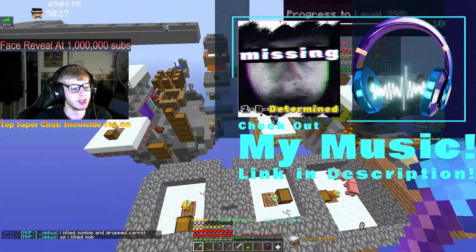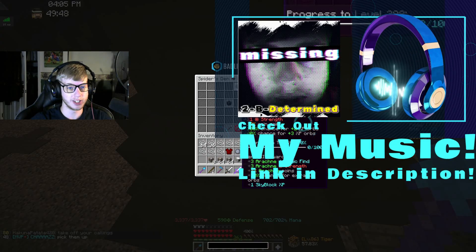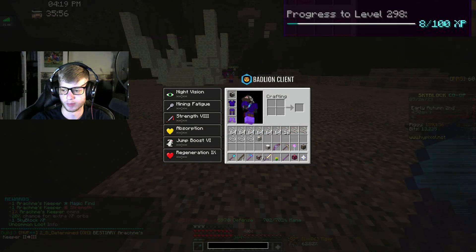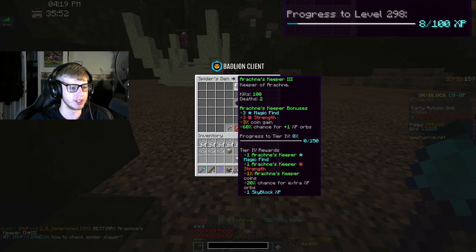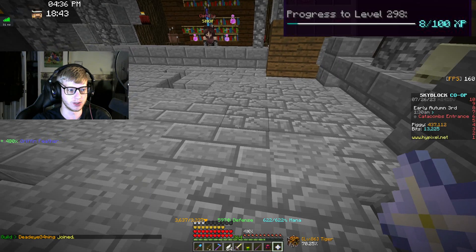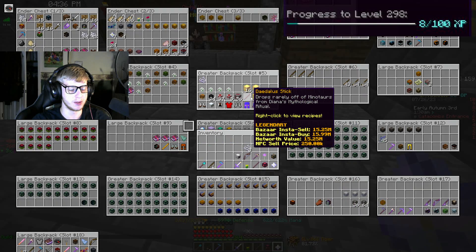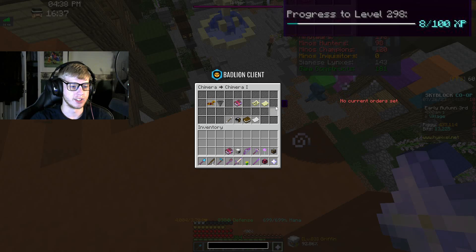Arachne is now level 12, so 300 kills on those. There's also Arachne's Keeper level 3 - we've killed 100 of those. Since we did all those Arachne's, we now have all the feathers and soul string we need to make braided griffin feathers. There we are - all four that we need for the Terminator craft, worth over 100 million coins. That right there in itself is a Chimera book!